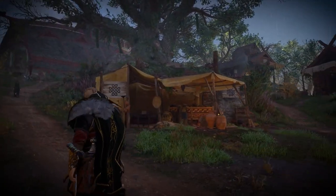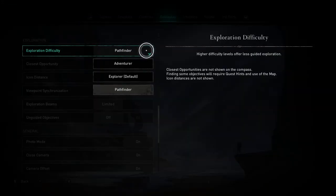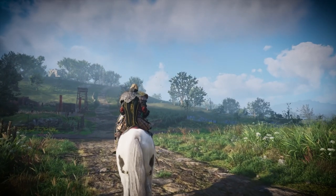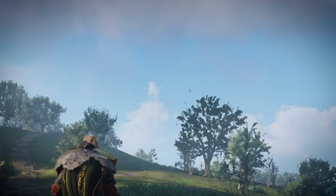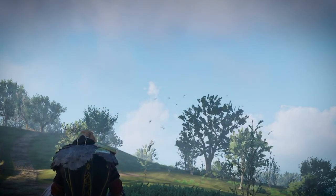Assassin's Creed Valhalla features some unique options for its gameplay as well. There are options to change the difficulty for exploration to make it more compelling. The game does that by turning every marker off, stops giving hints about other stuff, and starts directing players with things like NPC dialogues, world clues, and the aforementioned environmental cues.